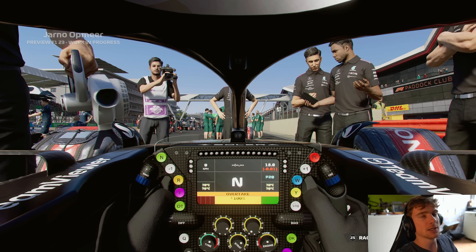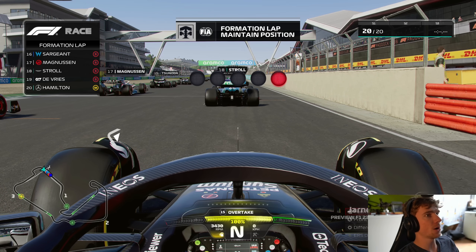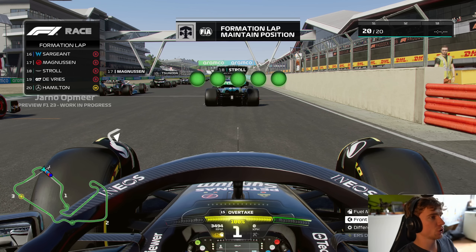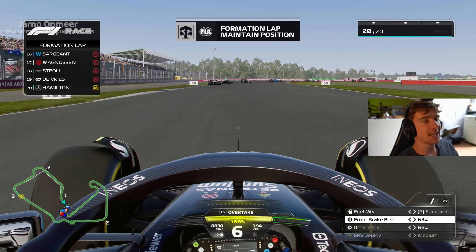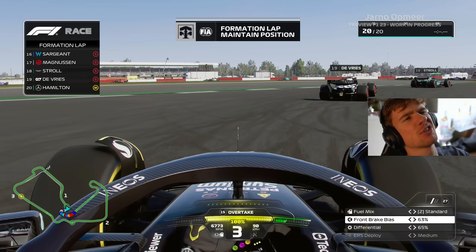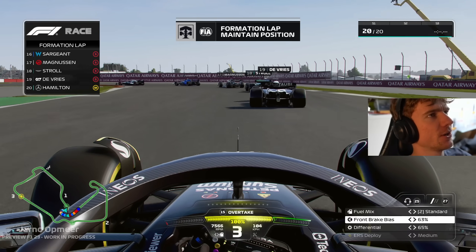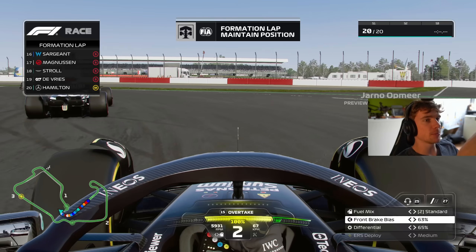Setup-wise I've gone with preset four and added some front wing for a bit more rotation. On to the formation lap we go. A lot of people ahead of us on the softs as you can see in the bottom right. I've just moved my cam up — weather shouldn't play a factor today, we're expecting it to remain dry.